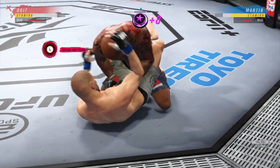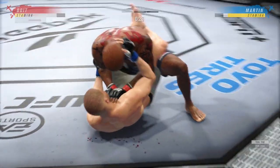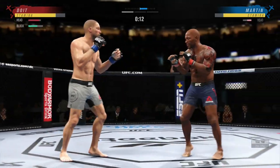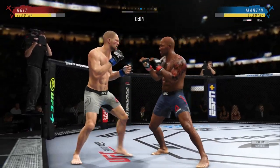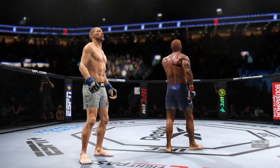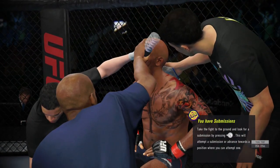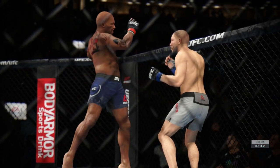Oh yes — Reuben needs some help! He's tired and so am I. We're gonna try to get up, we need to do a little stamina management here. We got power in these gloves — let's get this elbow in there. Okay, Reuben Martin is okay. They're telling me to take the fight to the ground — I don't know why, my ground stats aren't that good. What are you talking about?